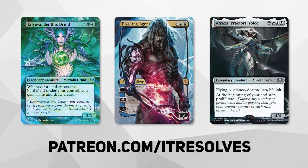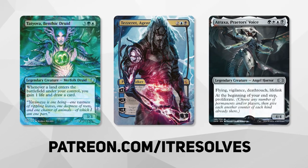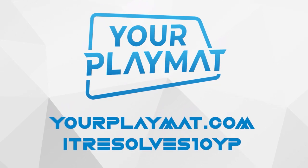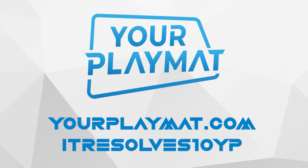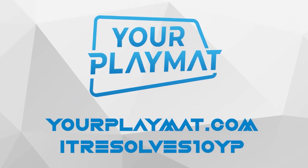What's going on, guys? If you want to support our content and pick up this month's amazing Patreon rewards, you can do so at patreon.com/itresolves. If you're interested in custom playmats and sleeves, visit yourplaymat.com and use code itresolves10yp for 10% off your entire purchase.